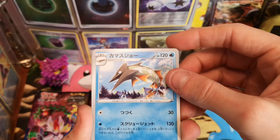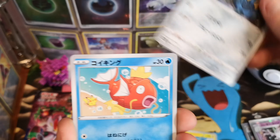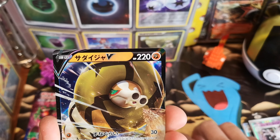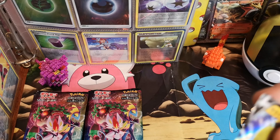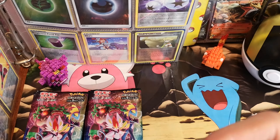There we are again — Arrokuda again. Bronzor. Magikarp. Pikachu. And a Sandaconda V — it's got some shiny eyes. Sick! It's a Manchester thing, innit.